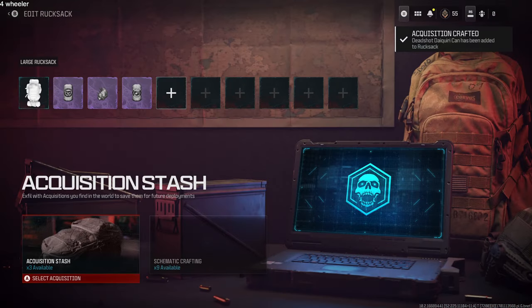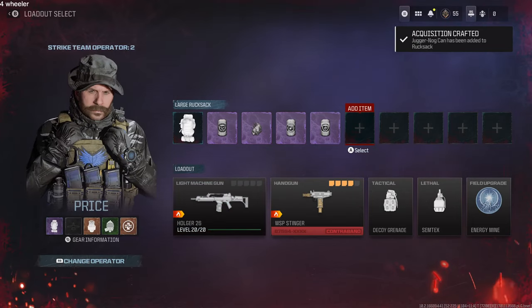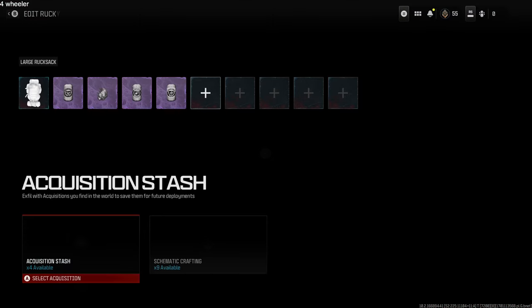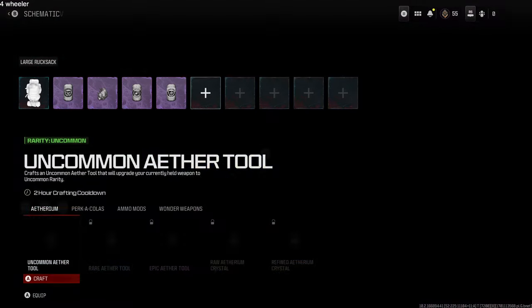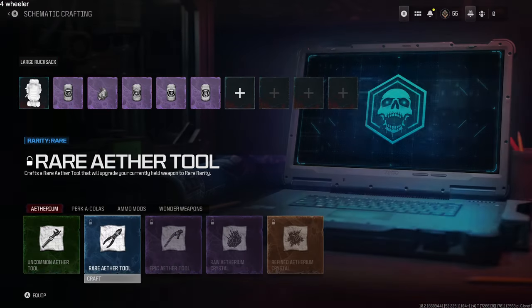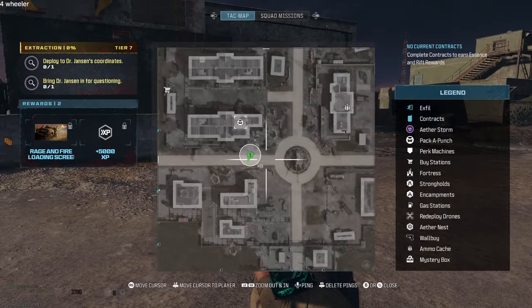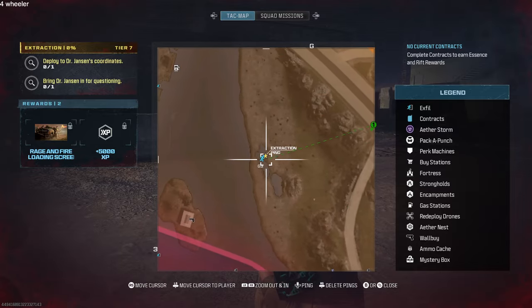Second thing, very important: I waited until all my schematics and perks were finished with the cooldown, and I got all my perks — especially Juggernaut, Speed Cola, and Stamina Up. Those three specifically, but load up any others you have as well. Also, from my previous exfiltration, I picked up an aetherium crystal to immediately get my weapon pack-a-punch.